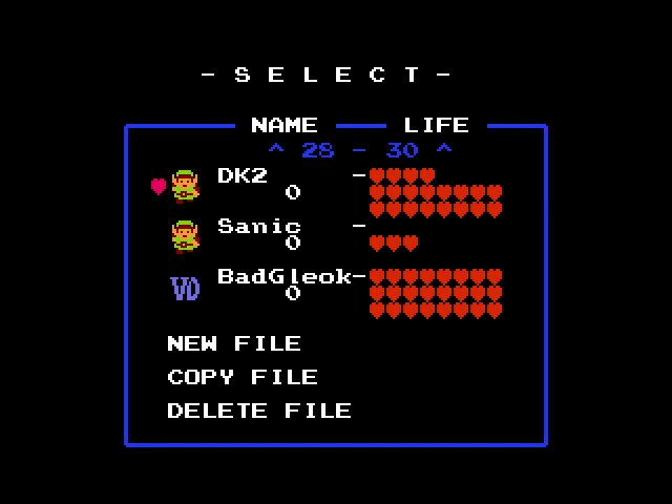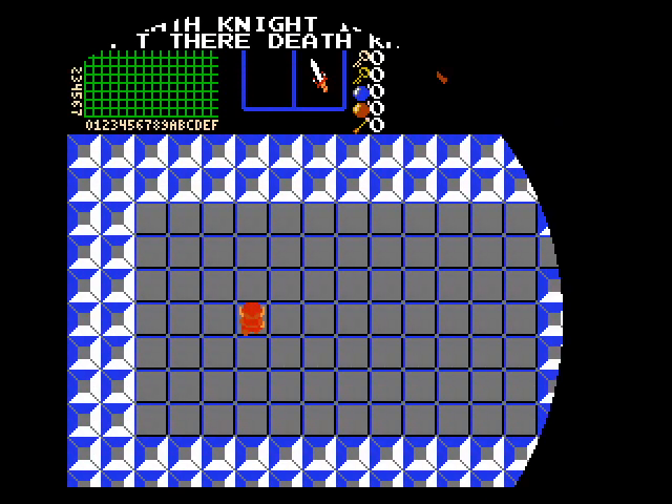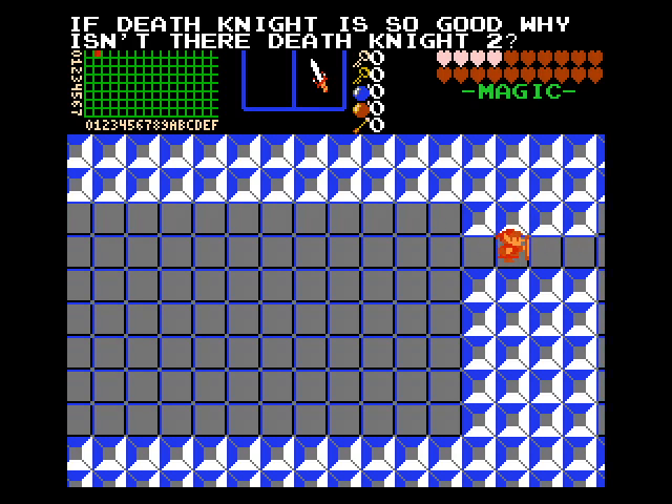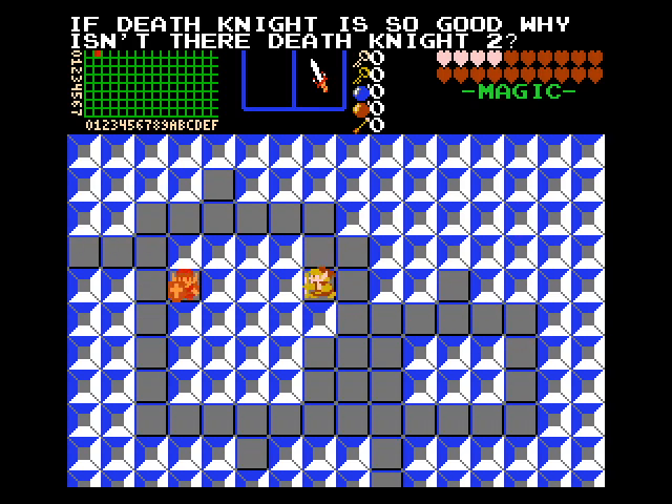Welcome to Enemy of the Month 6. First up is Death Knight 2 by Moose — most of the max values in the enemy editor don't go high enough, guys. It's too fast. Death Knight is so good, why isn't there Death Knight 2?